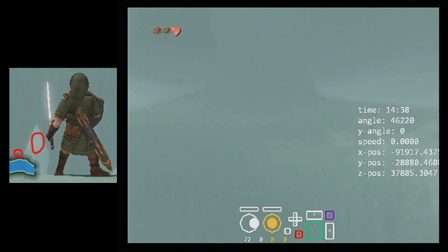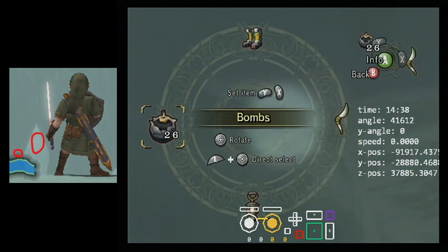Once you're here, you just do the bomb boost: buffer to the correct angle, which is that, and then just do it.